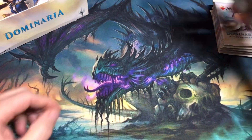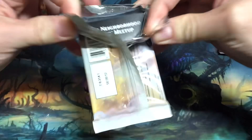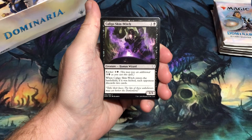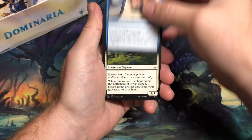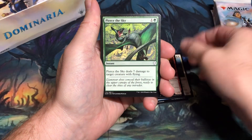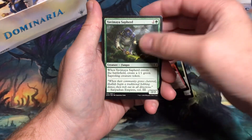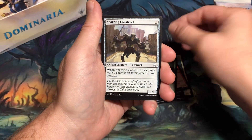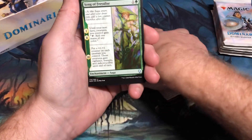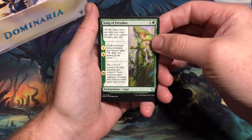Alright, set those to the side and get into cracking the first pack. Starting off with Caligo Skin-Witch, Unwind, Excavation Elephant, Gitu Chronicler, Pierce the Sky, Cabal Paladin, Keldon Raider, Yavimaya Sapherd — so many iconic cards that I remember from opening this set back in the day — and Sparring Construct for the commons.